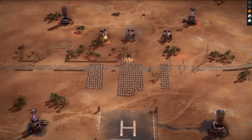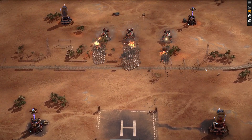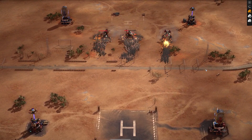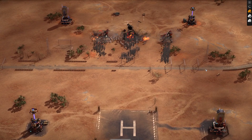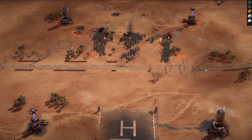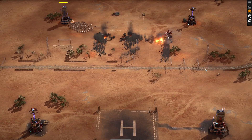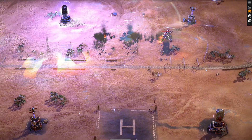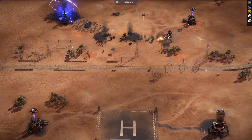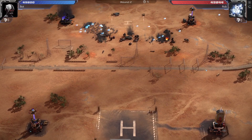The right-hand side tarantula should take those units out with ease, and they're going to help their comrades. That middle unit is getting taken down very easily. The left-hand side is being done — this might be a bit more of a challenge now for the last tarantula. Let's see how they get on.